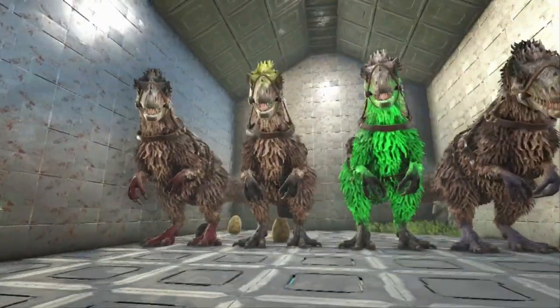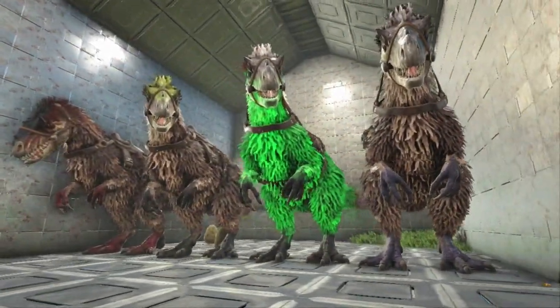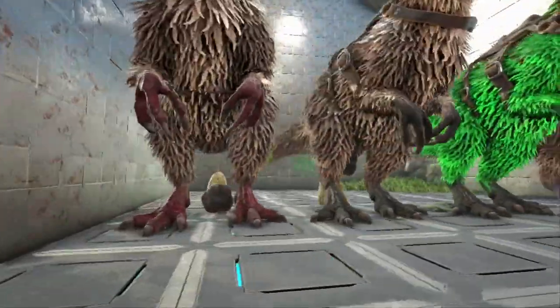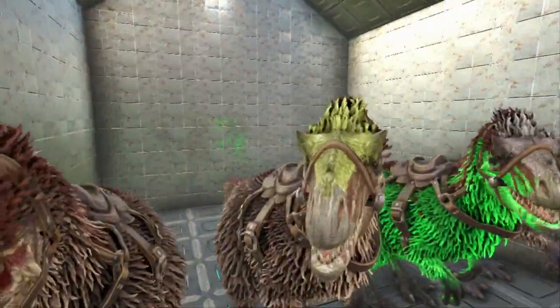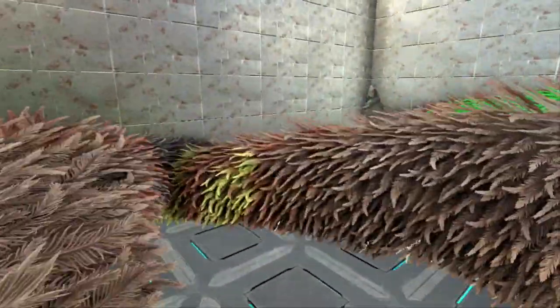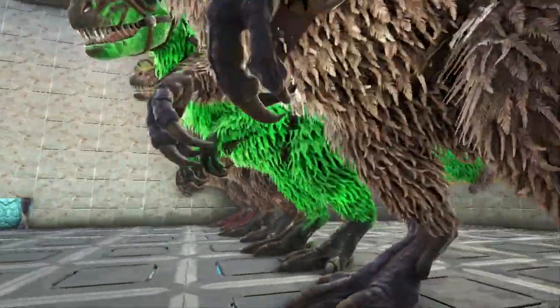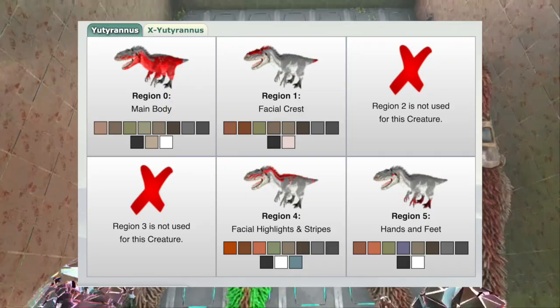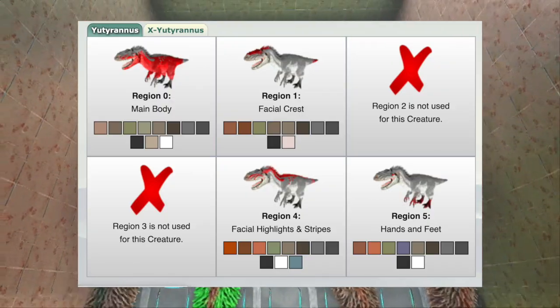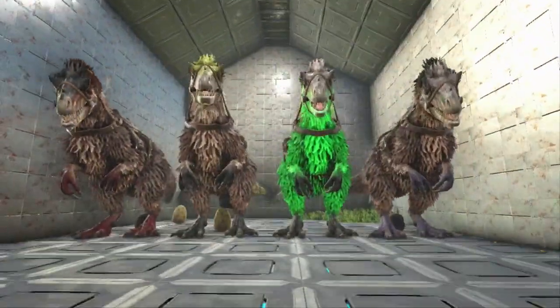I've already done tons and tons of hatching. I turned on a bunch of Euteranuses and let them go crazy. We have a bunch of different mutations, but the key is to get one mutation that you want to stack together in each individual color region. Today we're going through and taking a look at the Euteranus. We have the hand mutation, the top of the head mutation, the main body mutation, and the stripe on the back. Super simple — I'm going to take you through and turn it from a plain Euteranus into a fully stacked Euteranus, one color at a time.